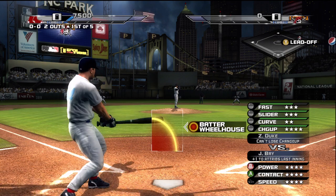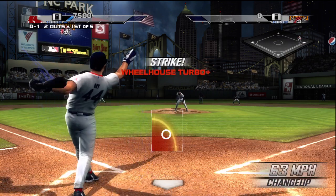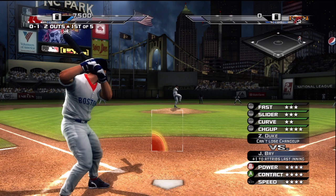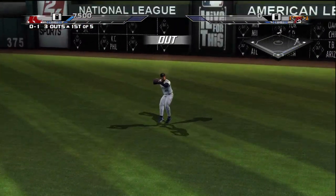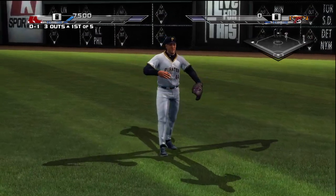Coming up next, Jason Bay. Don't throw it to him low and inside — that's exactly where he wants it. That should be an easy play in right. The Red Sox fail to put any numbers on the board.